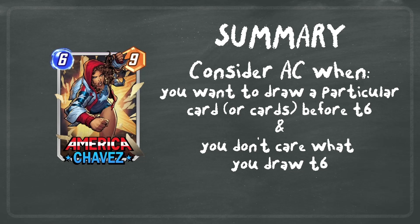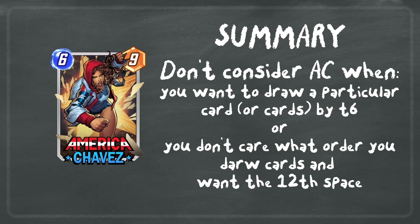In summary, consider America Chavez when you want to draw a particular card or cards before turn six and you don't care what you draw on turn six. If you could draw a key piece of your deck on turn six, then America Chavez will get in the way. Don't consider America Chavez when you want to draw a particular card or cards by turn six, when you want to take advantage of that ninth draw, or when you don't care about draw order and need that twelfth deck slot. Deck building is very tight in Marvel Snap, and she's not always a good use of a space even if you're getting a marginal increase in consistency.